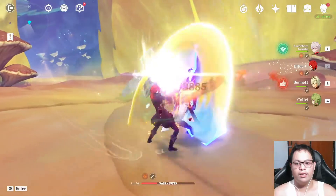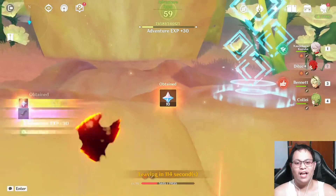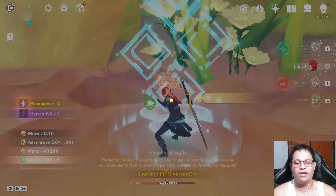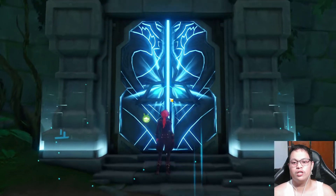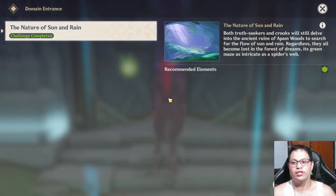Now we're done — that's it! Let's go ahead and leave the domain. That's it — finished the last one-time domain in Inazuma, called the Nature of Sun and Rain. Hit like, comment down below, follow my social media accounts, and see you in the next video — have a great day, bye bye!